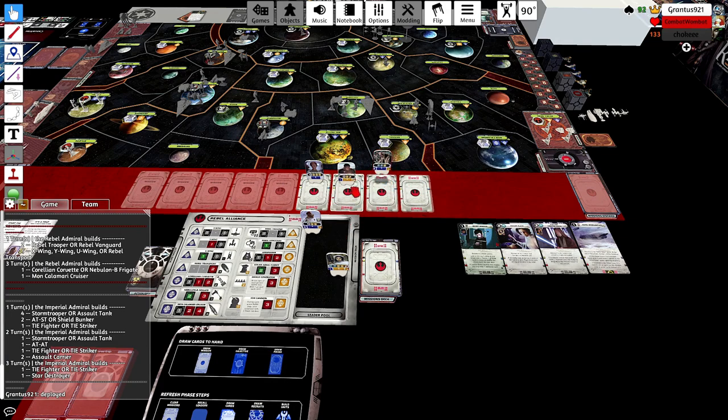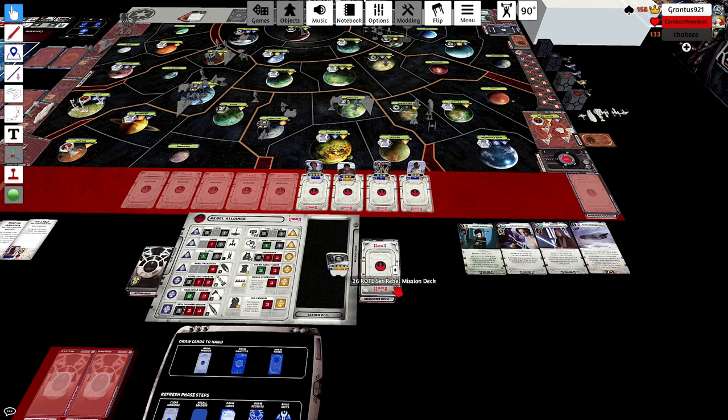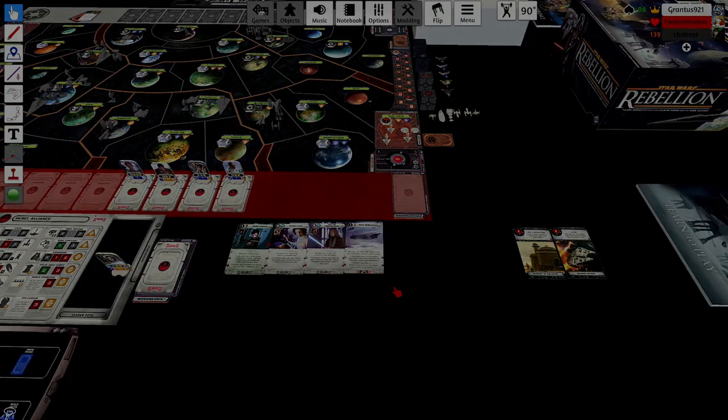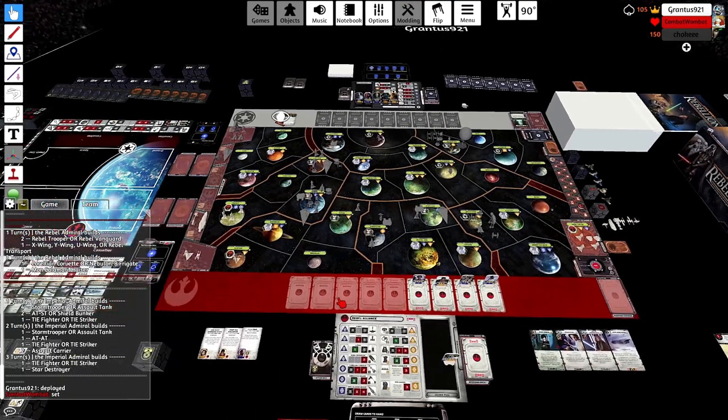Any other thoughts on the starting turn or deployment on Grant's side? He's in an interesting situation where all of his Star Destroyers are heading toward your left side of the map, which is not good for where your base is. But it's a good thing to keep in mind as far as his general patterns going forward.